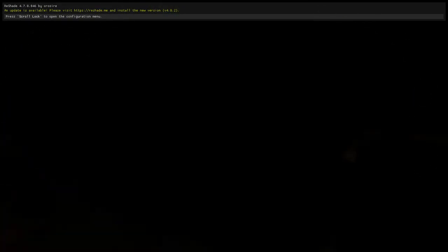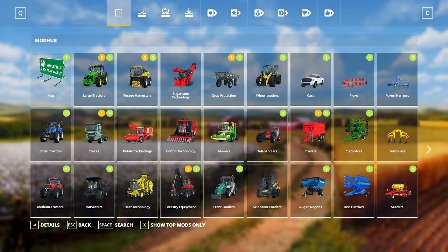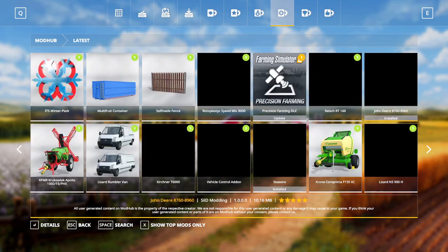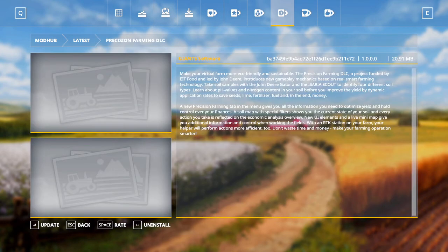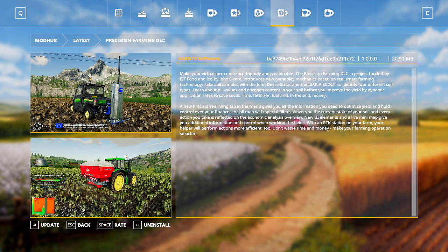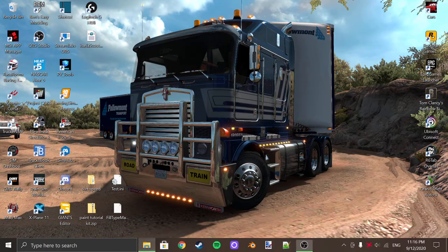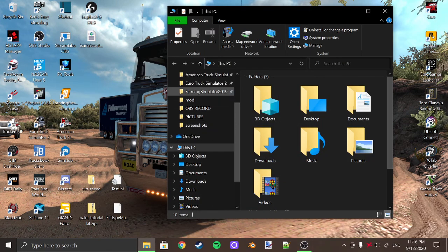So fire up Farm Sim, go to the mods and the one we are looking at is this one right here. What we're modding or changing is the Isera Scout — normally it does 32.5 meters. We go back out of the game, quit the game, and you want to find where your mod folder is for Farm Sim 19.